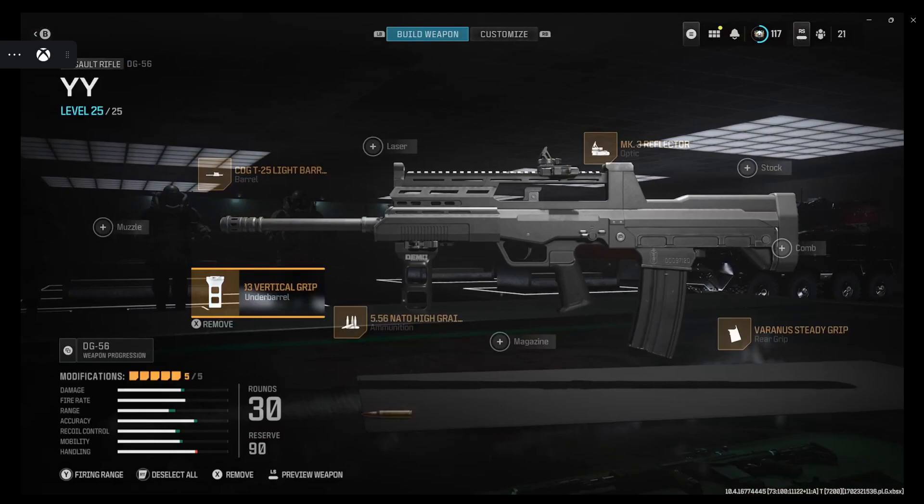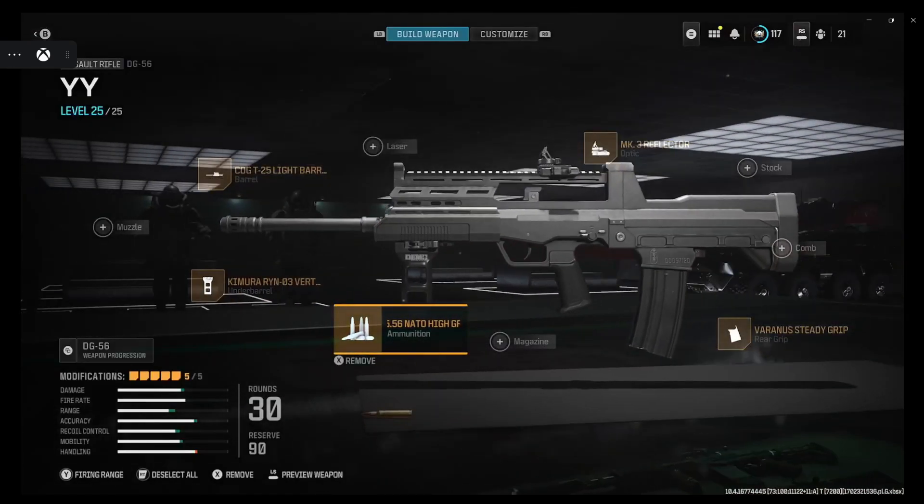We're gonna go ahead and get the camera vertical grip — you already know how this grip is: gun kick control, vertical recoil. It's nice. High-range rounds for the extra damage. Deflector site because right now that is one of the top sites in the game.